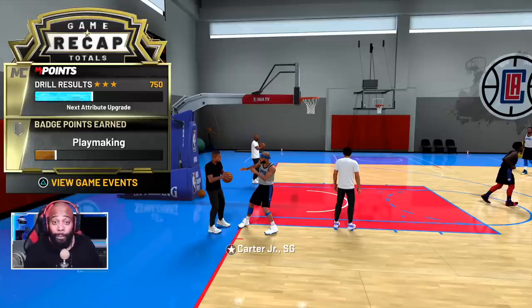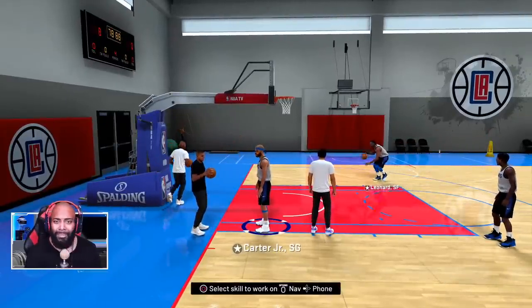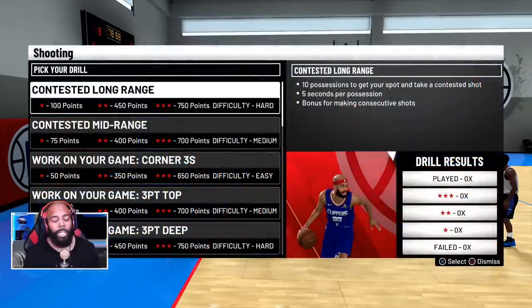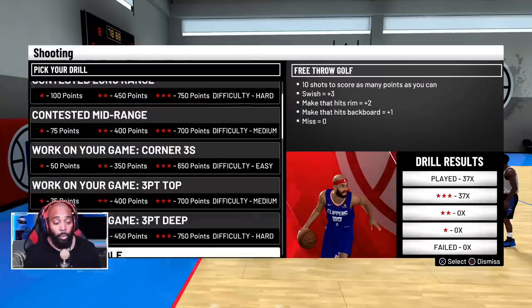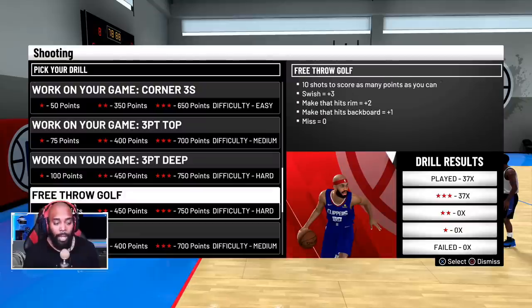If you're a big, power forward, or small forward that doesn't pass the ball or throw alley-oops, this is simple — 750 points every go-round. If you only have a max of five or six playmaking badges, come to the practice facility and work on your badges. Now let's talk about shooting — it's super easy this year. Free throw golf is everything: 750 points for just shooting free throws.